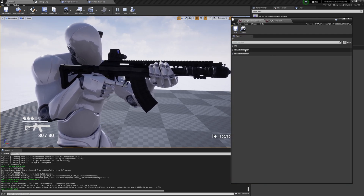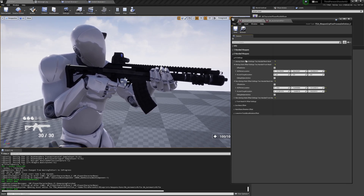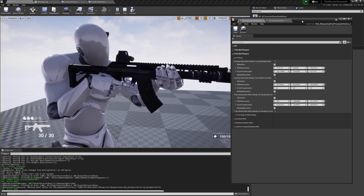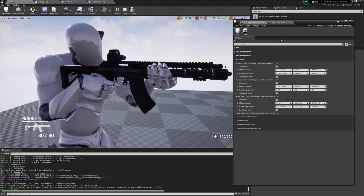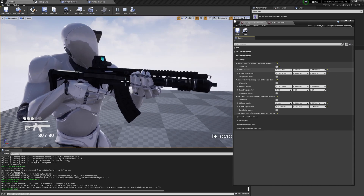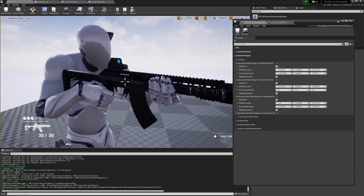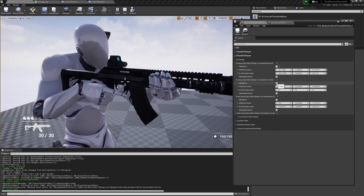Now let's go back to the Post Process Grip for two-handed weapons. The main section is IK Settings. This will override the settings from the weapon. For the aiming state, backhand — same as before — you can make adjustments to the right arm and it will go along with the weapon.